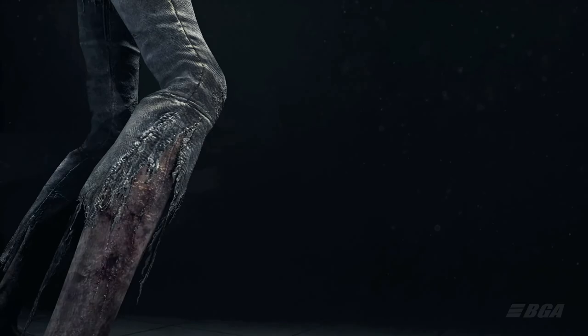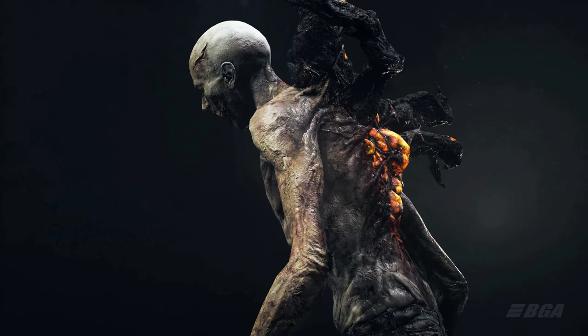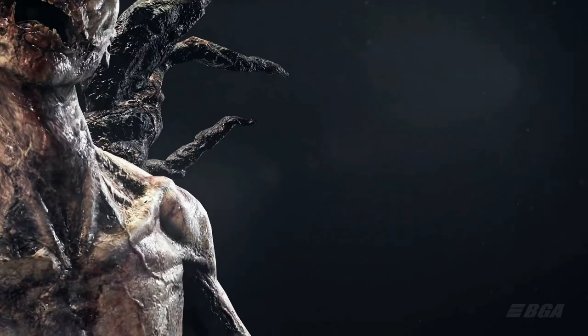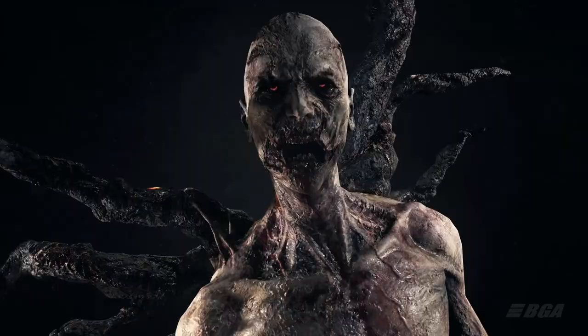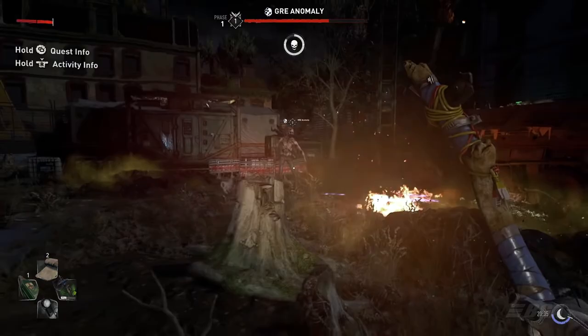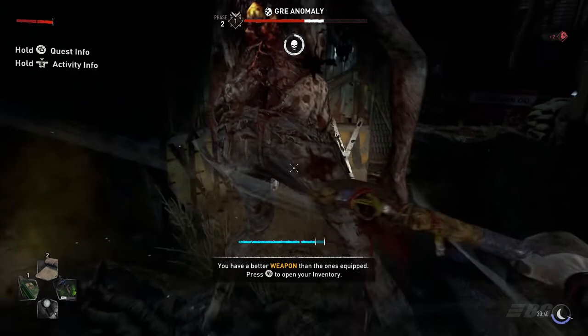Next zombie on the list is Revenant. It resembles a character from the worst nightmares and you can easily spot a Revenant from other infected. It has these wing-like things on its back, and on its back you can see a glowing bulbous weak spot that you can use to take it down easily. The Revenant is unwieldy and slow, moving hesitantly as it has thin legs that can't really support its bulk. But it can jump really high and really far. Its attempts to maintain balance are made all the more difficult by the growth on its back, which looks like petrified wings.